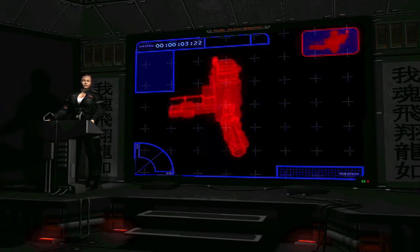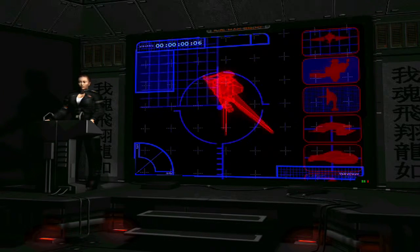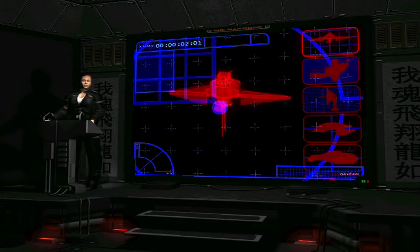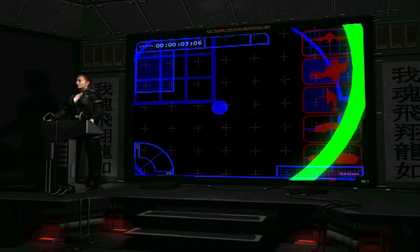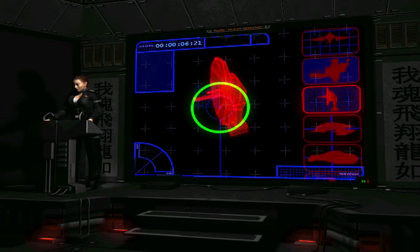Captain McKay has formulated a plan to raid a Coalition supply depot, the Kronstadt. The Tigers will take point and hit the Kronstadt's early warning satellites. Next objective is to take out Kronstadt's long-range comms tower. You'll have two minutes before they bypass our jamming signal.